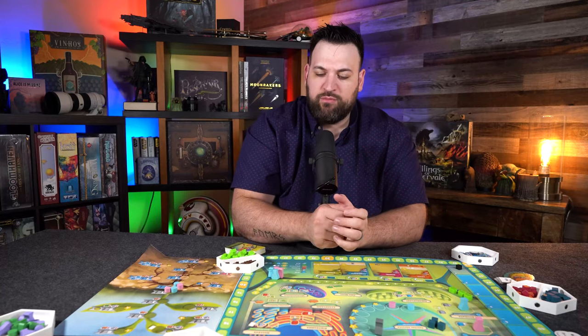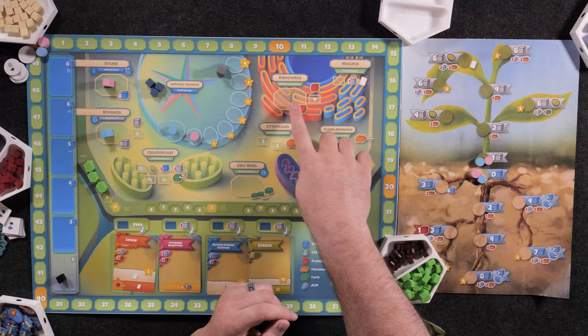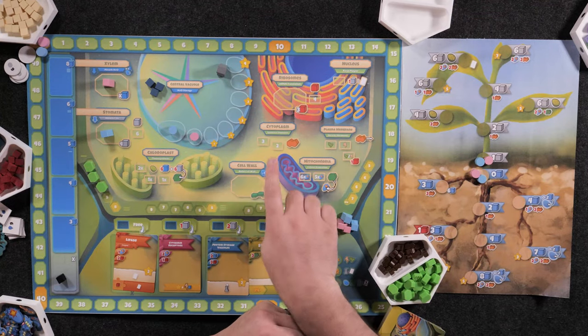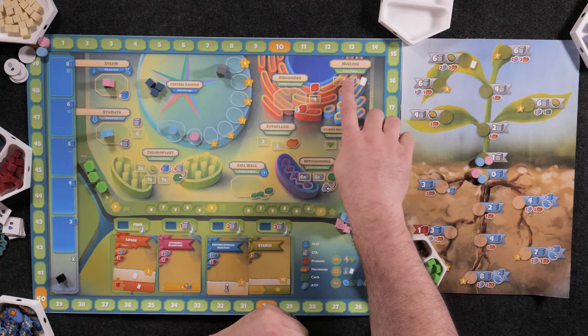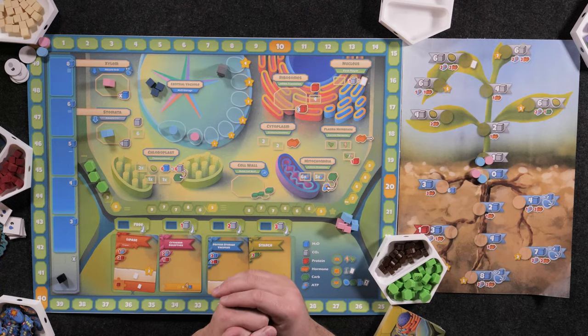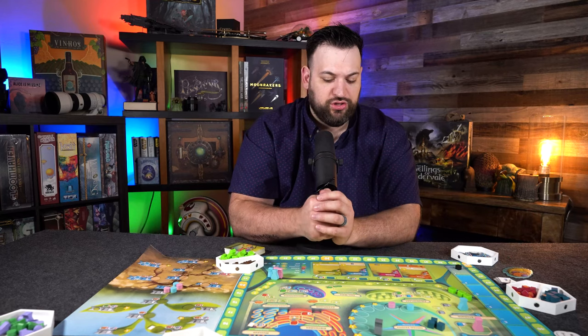Over here we have the actual resource gathering portions of the game. You have your proteins from the ribosomes, your chloroplast to get the hormones, and the nucleus to get cards. If you pay one, you can also gain control of the first player marker so players can take the first player turn if they choose to do so.